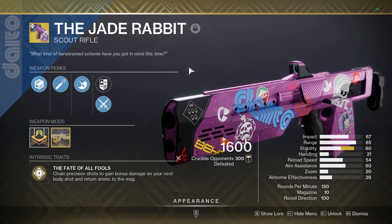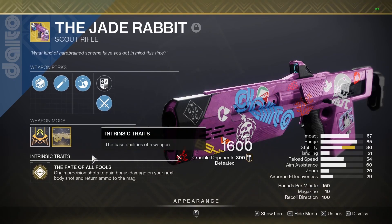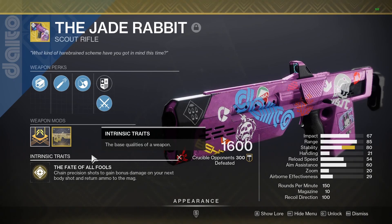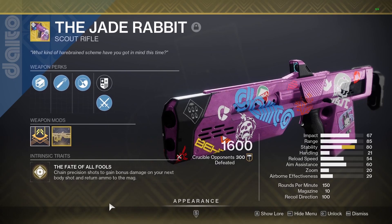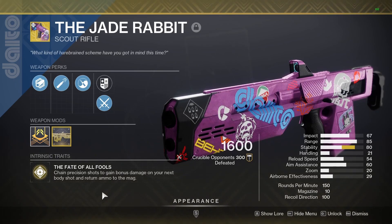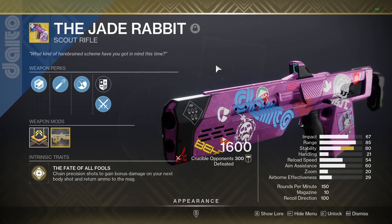Starting off I'm going to show you all the weapon perks: we have High Caliber Rounds, we have Zen Moment, and then for the exotic perk we have The Fate of All Fools — chain precision shots to gain bonus damage on your next body shot and return ammo to the mag. If you hit three headshots in a row, your next body shot will do 70 or 71 damage, compared to the normal 71 to the head and 41 to the body.